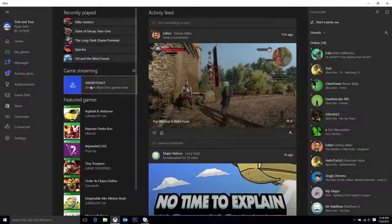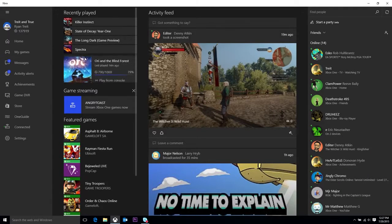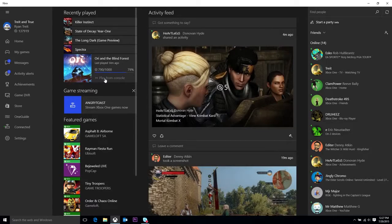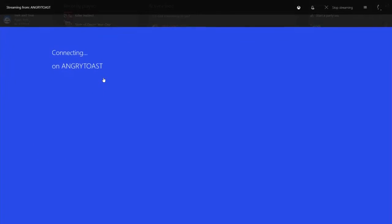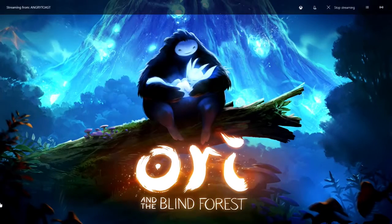How does this actually work? When you're on your home network, you'll launch the Xbox app, connect to your console, select the game that you want to play, and click 'Play from Console' — it'll immediately start streaming the entire Xbox One experience to your Windows 10 PC. All you need to do is plug in a controller and you're ready to go.